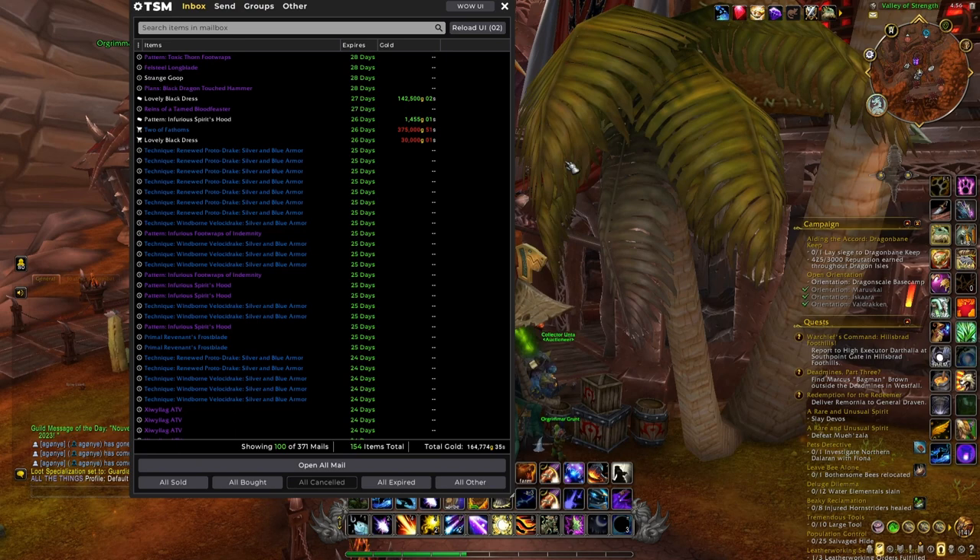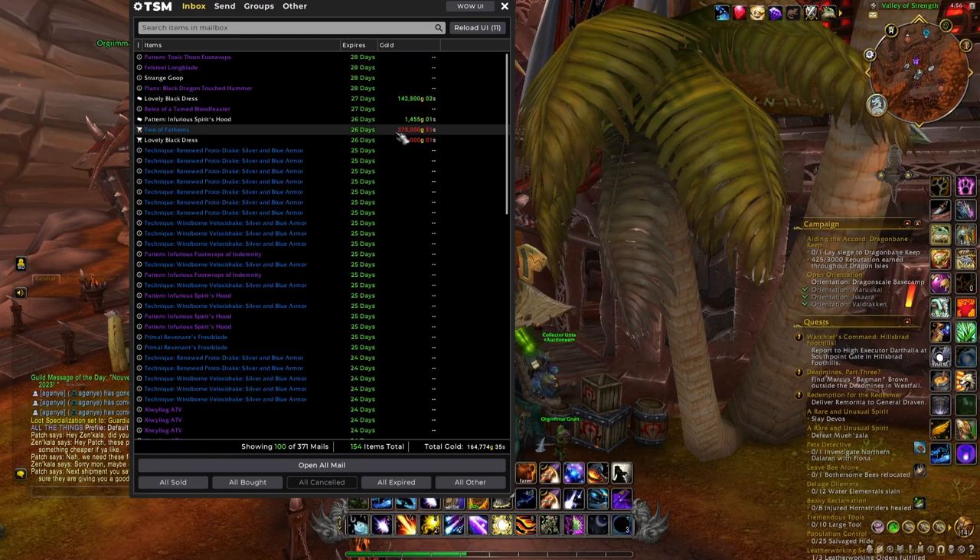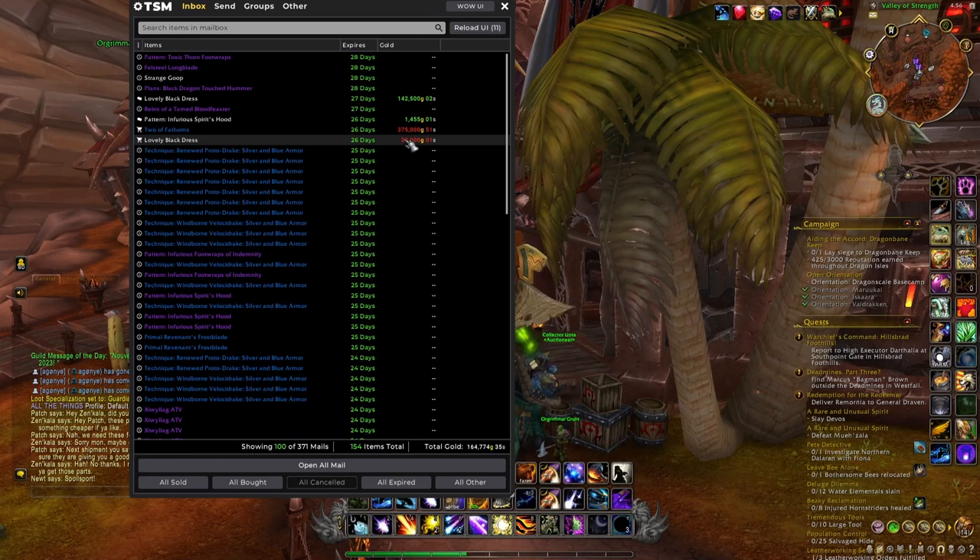The third step is very simple and something you can do very easily on any realm: simply tracking all these different rare cosmetic and transmog items, buying them, and selling them back on the same realm without trying to transfer them to another realm. You can also make quite a lot of profit just by flipping these different items. For example, on one of my low pop realms I bought some black dresses and already sold one for 150k gold when I bought it for 30k gold. So it's also a good way to make gold if you don't want to deal with character transfers.